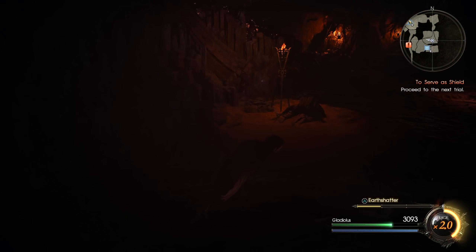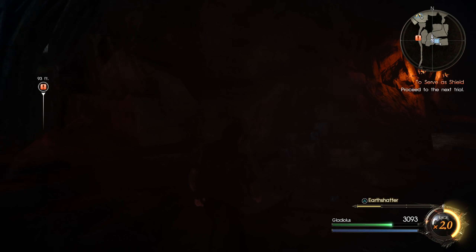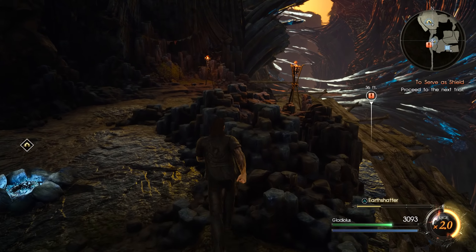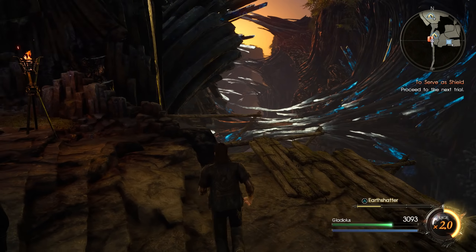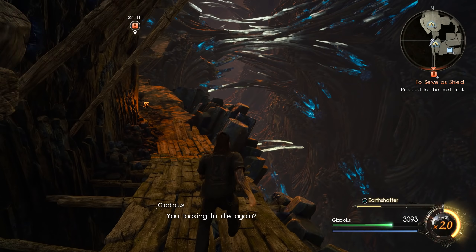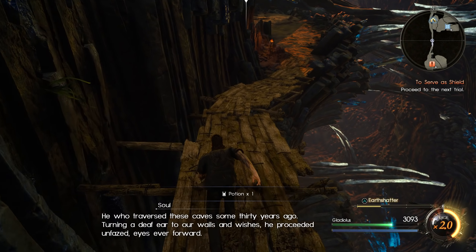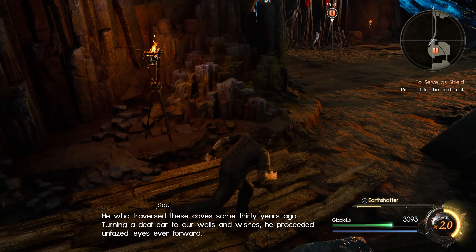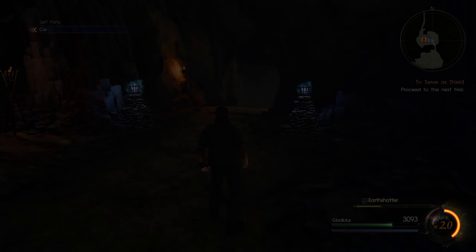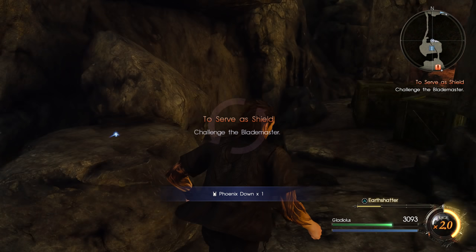We should have a couple potions - I think they're up ahead. Let me just double check in the room here. I think that's everything. I'm not even going to bother resting up because there's no more enemies until like the final boss, which I'm not going to need to do here. We've got two potions - one, and I know there's another one up here. Three more treasures in the back.